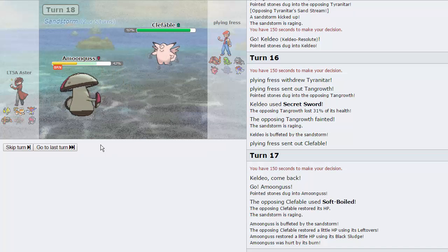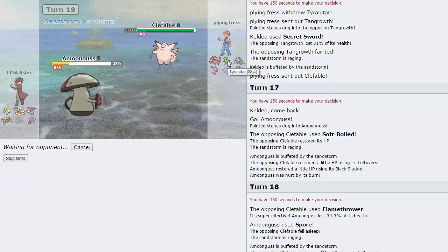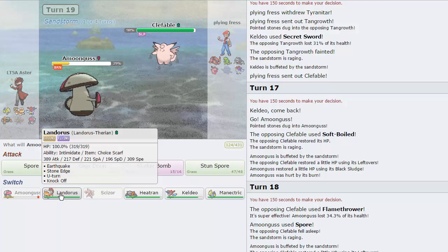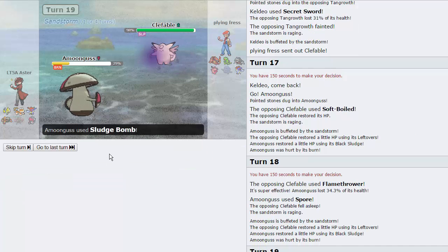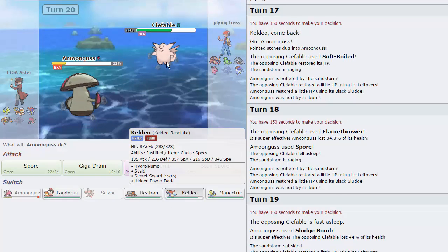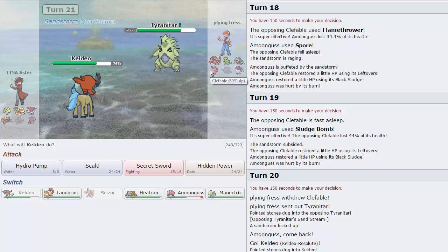He does go for the Flamethrower — does absolutely nothing. We're going to get the Spore on this Clefable and fire off a Sludge Bomb. Actually, I might want to switch out because his T-Tar might come in — that may be an option for him. I kind of still need this for his Keldeo, but at the same time I think Sludge Bombing is just the play — get off as much damage on this Clef as possible. Now I feel like I have to switch out and conserve this thing's health. I'm going to go into Keldeo as he does pull a switch into T-Tar. That's amazing — we two-hit KO the Clefable. Actually, not from that range.